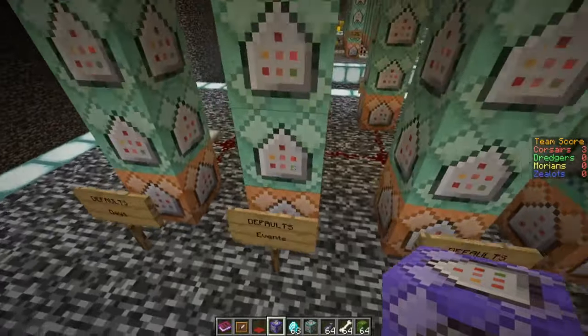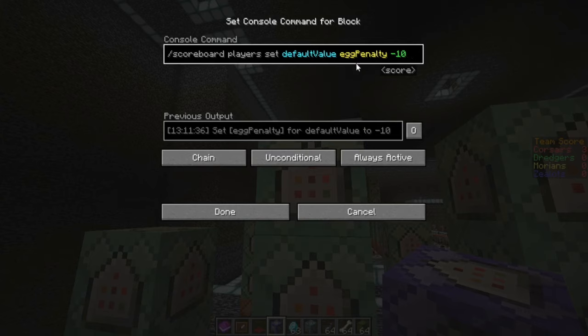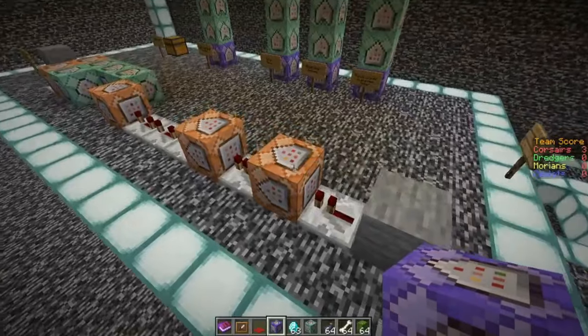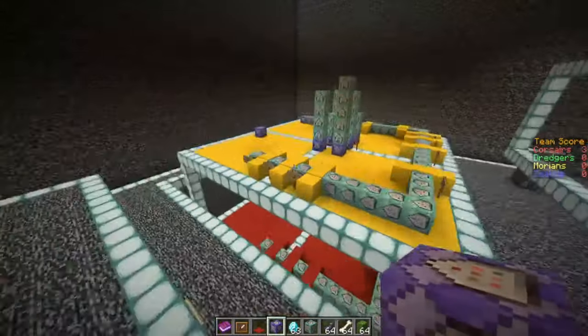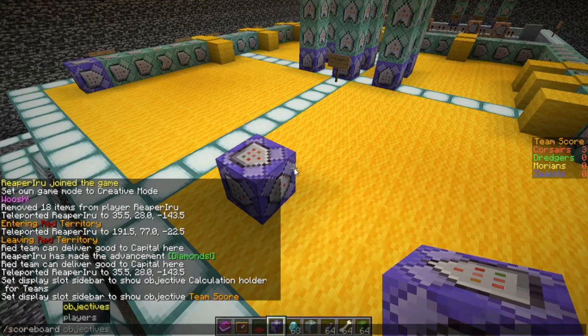For example, we have a fake player called 'default value' which stores all the base values of everything — how much everything is worth. If you miss the event you get minus 10, and we store that in the player called default value. Other tutorials store the score in every player but I think that's ineffective — you're better off with a fake player. We also have a player called 'round value' who stores all the round data.